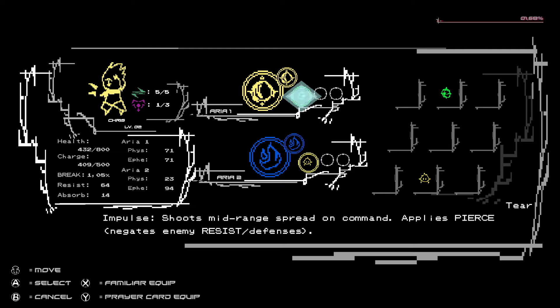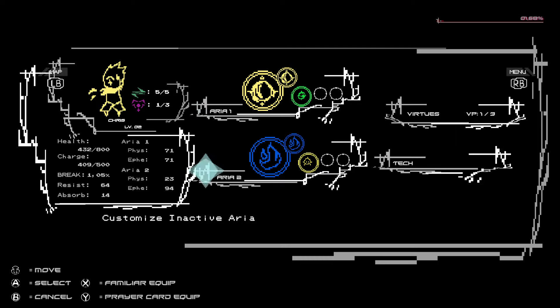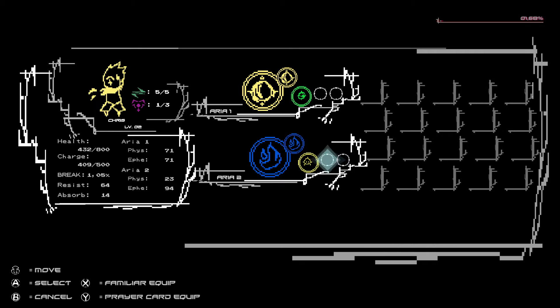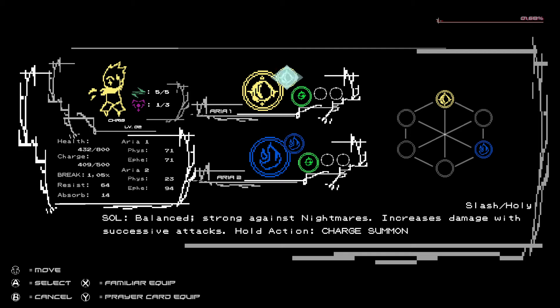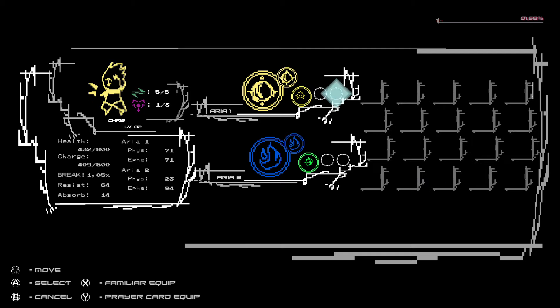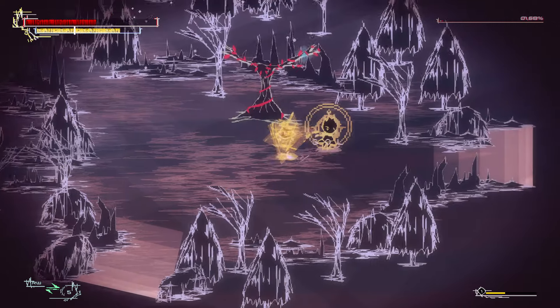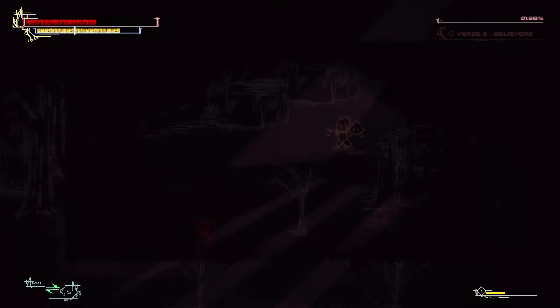Impulse: shoots mid-range spread on command, applies pierce, negates enemy resist and defenses. Yellow is strong against X, blue is strong against something — but we didn't find the other. Sol shoots a powerful laser on command. I can switch familiars through the equip menu. We could also have both. If we now look at the map, one path was blocked. Like, maybe there's a mini boss? Ow! Rewind! Parry — that worked.